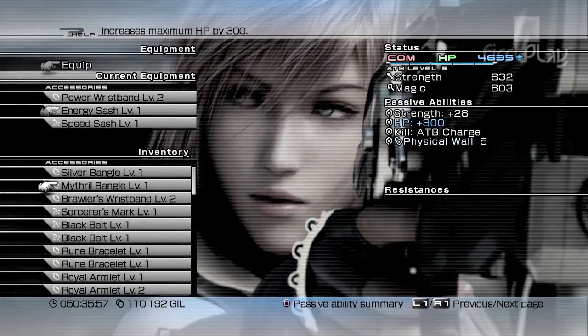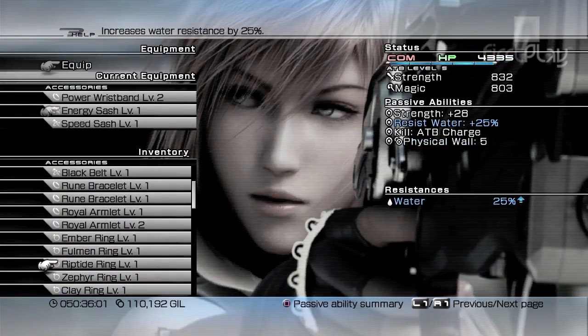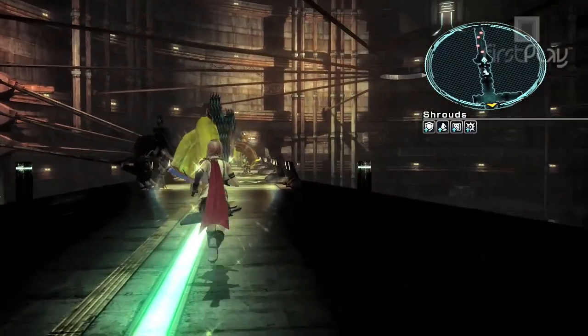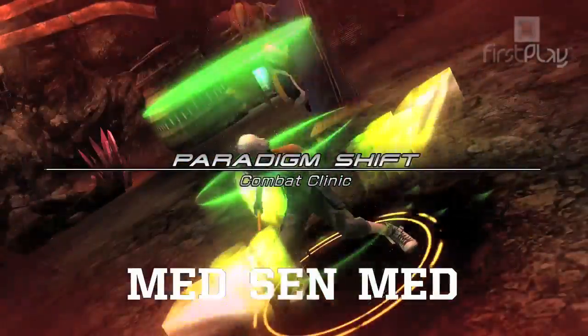If you still keep getting your ass handed to you, make a note of which element the enemy attacks use and equip accessories that reduce that type of damage. Also consider using Aegisol or Fortisol beforehand to instantly apply several buffs, or have a super defensive paradigm such as Combat Clinic — which uses two Medics and a Sentinel — for when things go properly south.